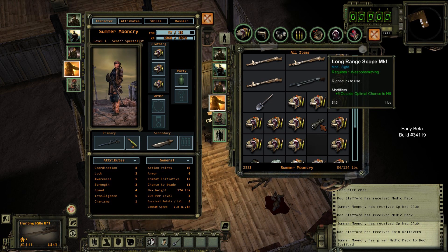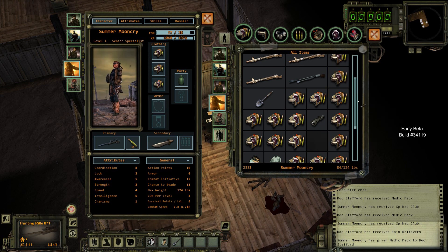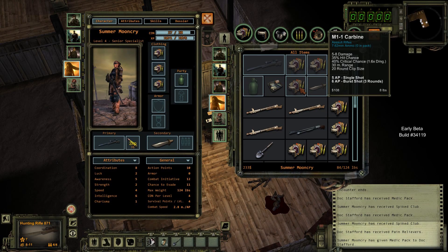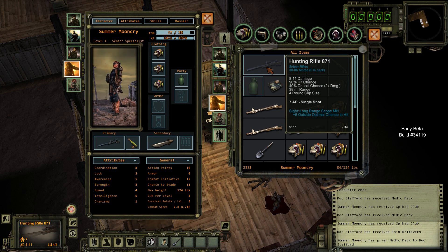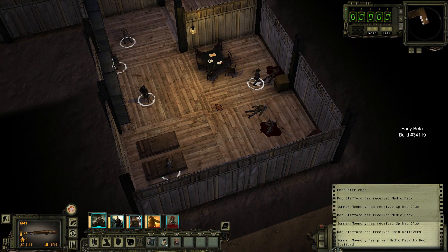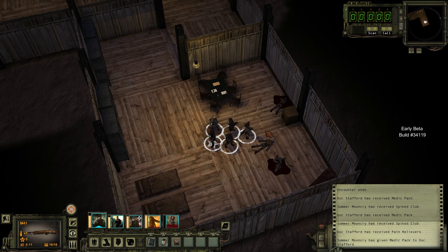Now that mods look like they're working, I'll go ahead and modify Summer's rifle. Does she want to apply the long-range scope mark one to the hunting rifle? Do I want to wait for a better rifle? Nah, I'll do it. Okay, so now she's got plus five outside optimal chance to hit. Not exactly sure what that does — I don't know if that increases the range or if there's a certain distance that kicks in.